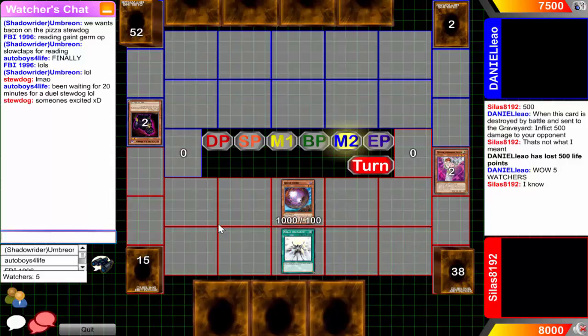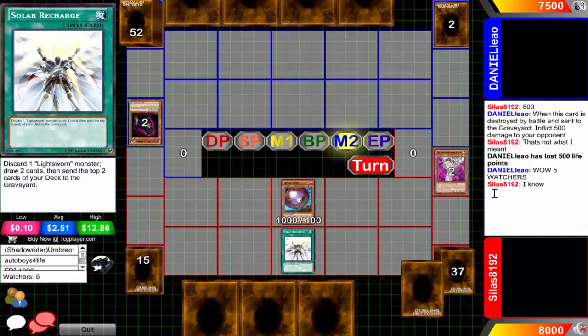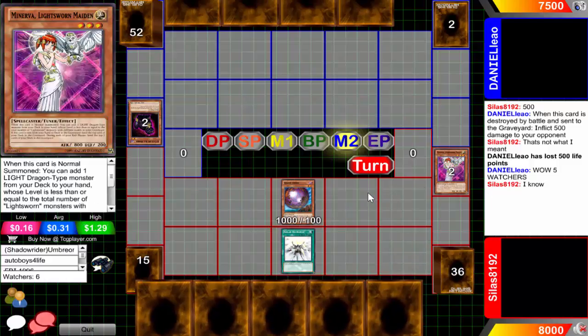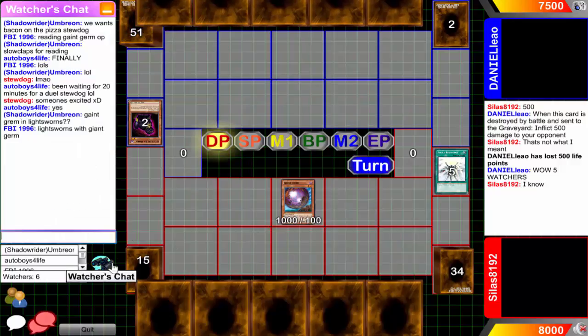We see a random Giant Germ played in Lightsworns for the win. He's going to be activating Solar Recharge at main phase two, pitching the tuner Minerva to draw two and then mill two. He knows Felice - I swear to god, don't you dare get back that Felice. Okay, thank you - for a second there I thought you were that bad, but seriously - random Giant Germ in Lightsworns.